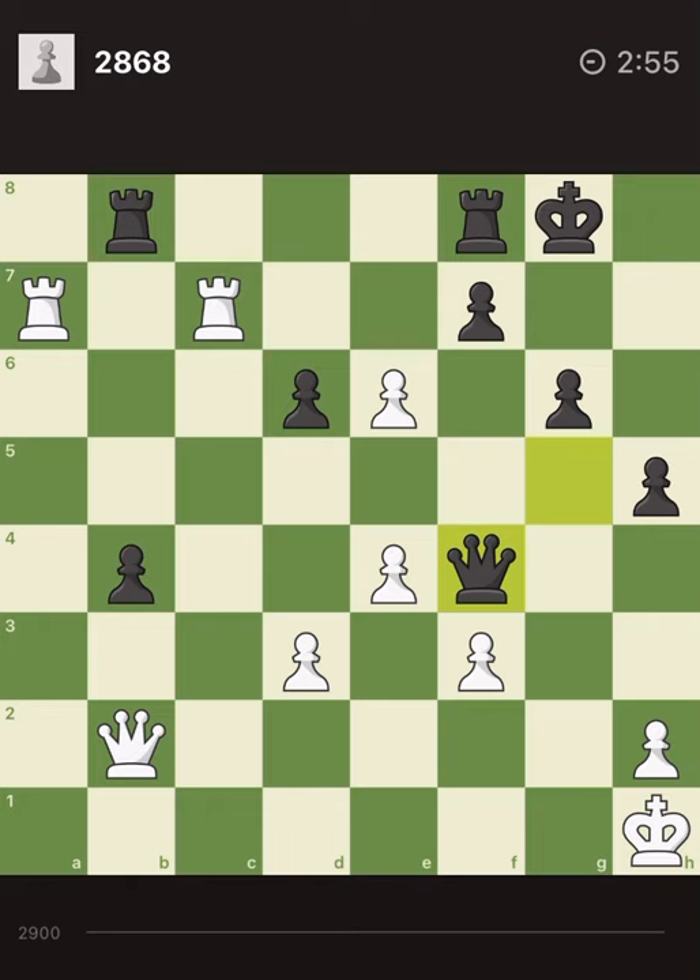Beautiful — I found a beautiful continuation. I take the pawn, attack the queen. Takes with the rook, for sure. If it doesn't take, I just finish the game. I take with the pawn and give check. And it cannot take with the queen because I take the queen with the rook.